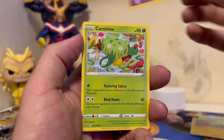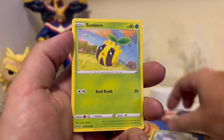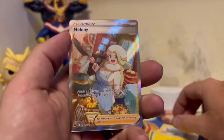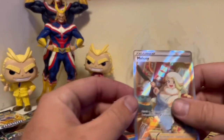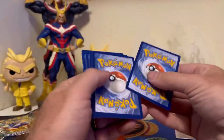Here we do the actual card trick. Another Carnivine, Lazzle, Bidoof, Koffing, Suncurn, Mr. Mime, Shinx! Wow, that is an epic, epic artwork. And I can actually use this in my Gyarados deck — this is an epic trainer. Melanie is great for my Gyarados deck.